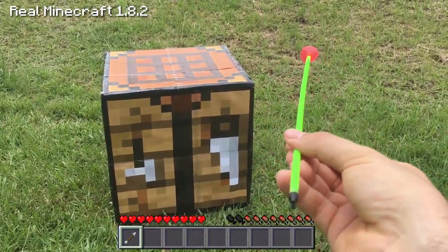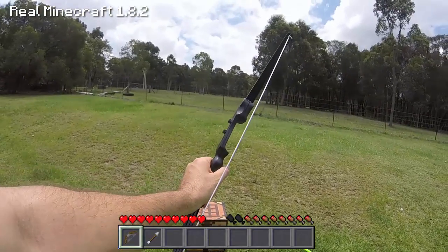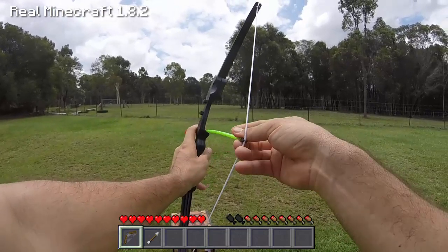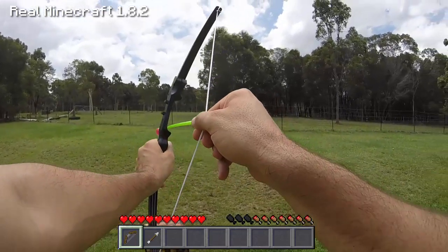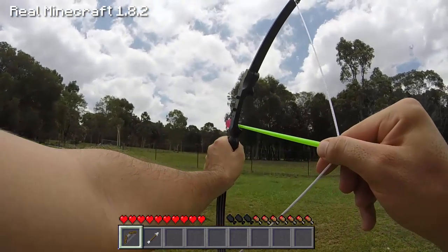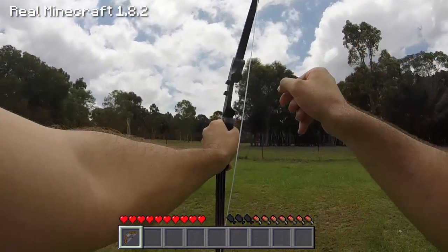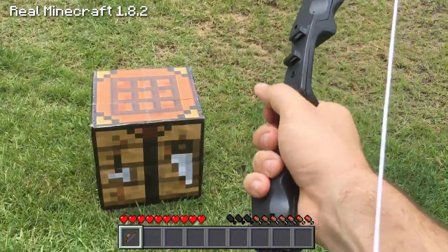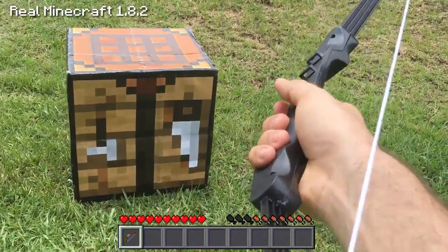So if I yield my bow, I've yielded the bow here. Now I'm just going to yield my arrow as well on the right hand and get the arrow onto the bow like this. Then if I just shoot it over towards that fence over there — look at this. Absolutely fantastic! That was absolutely fantastic shooting the bow and arrow here in the RealLife Minecraft.